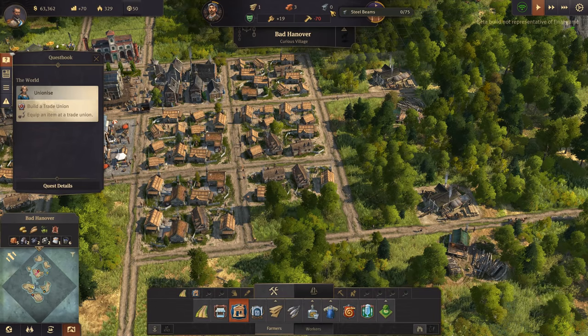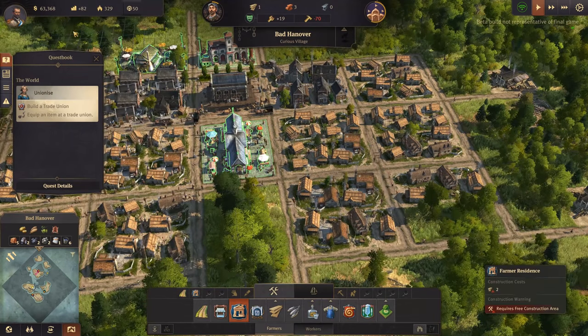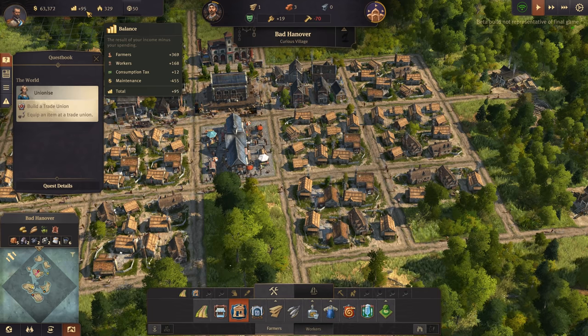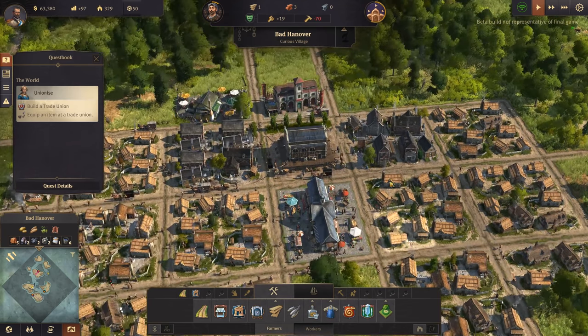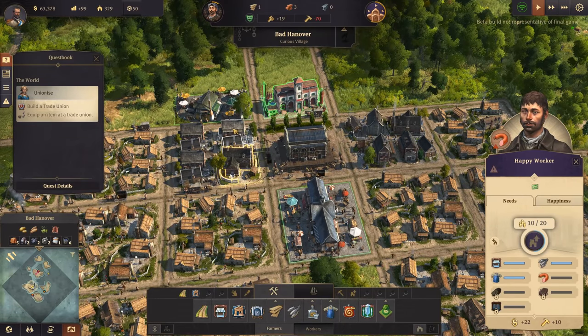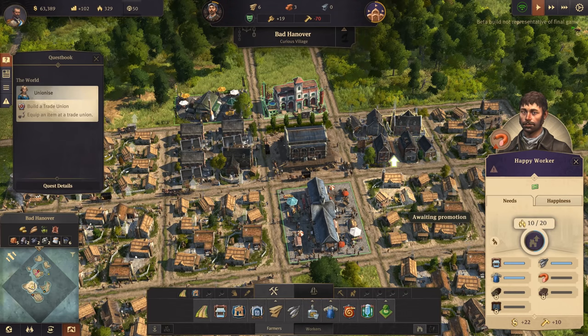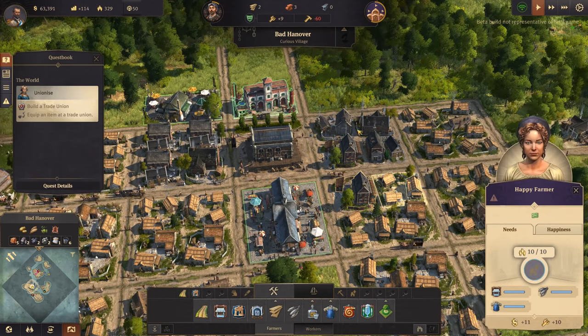More bricks needed! Oh wow, we're actually making money - look at us go. I'm assuming because we've got so many more farmers now. We definitely need more workers.